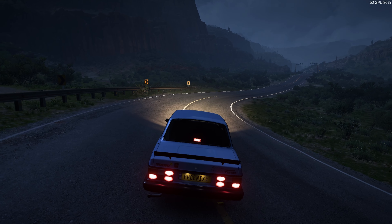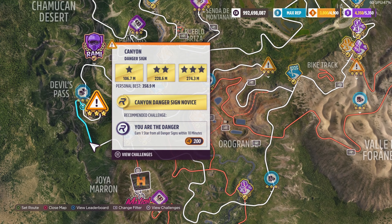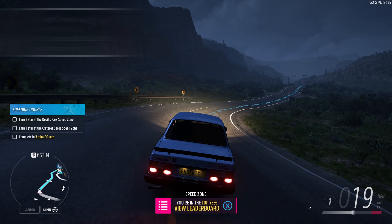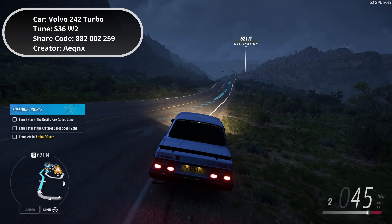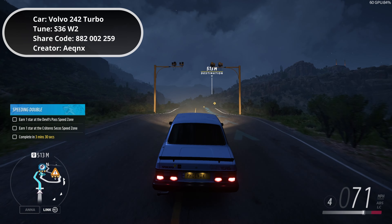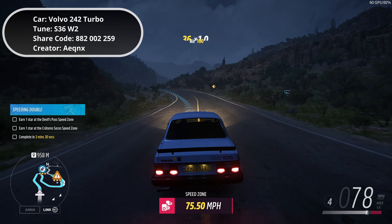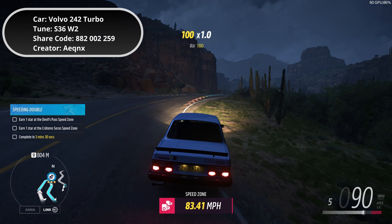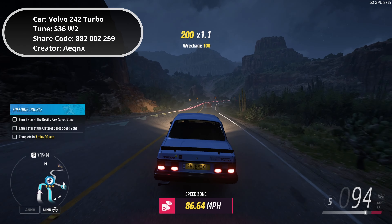Good morning everyone, welcome to Lost Things Gaming. It's the Ryzen 5 PR stance and it's Devil's Pass — a speed zone in Rally Adventures. You've got to use the Volvo 242 Turbo Evo. I've got the tune by Equinox, S36 W2 — Series 36 Version 2. Making a run around here; not the easiest one in the world admittedly.